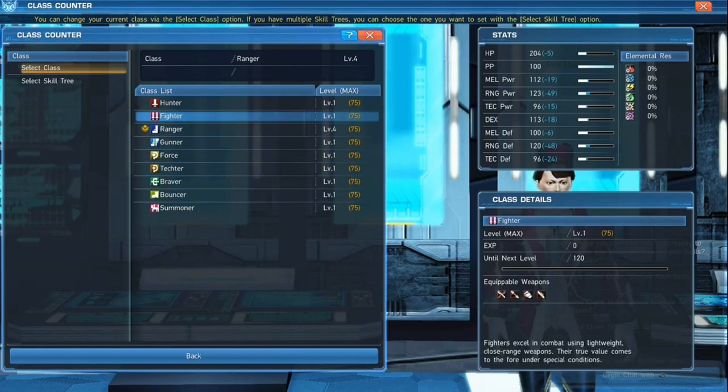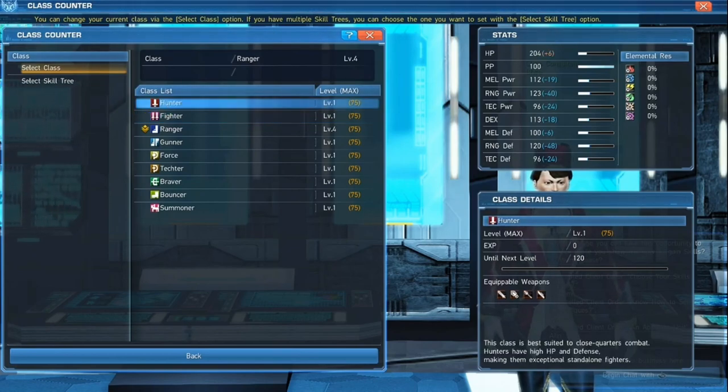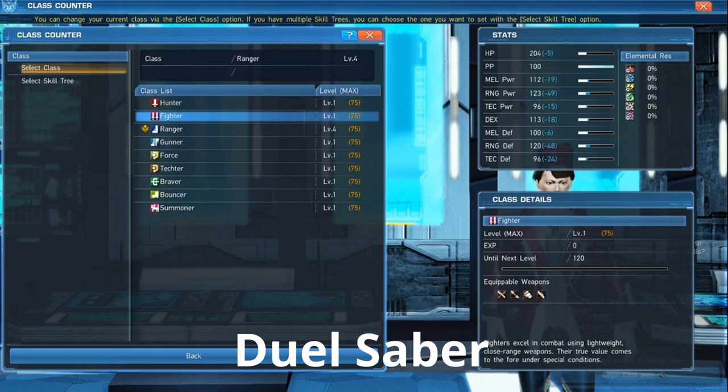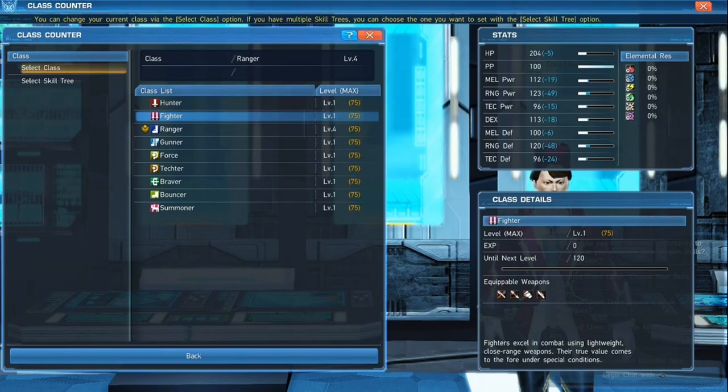Fighter is a bit more in-depth than some of the other classes. It's not as beginner-friendly because there are skills in there that will drain your health bar but make you stronger for it — that's probably one reason it's not out front for people to grab immediately. A lot of people do Hunter-Fighter or Fighter-Hunter because it's a good combo. You can use different weapons like knuckles and twin blades. It's more of a close-combat 'punch you in the face' kind of class for Fighter.